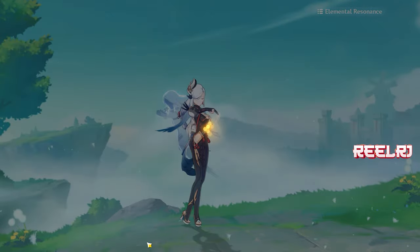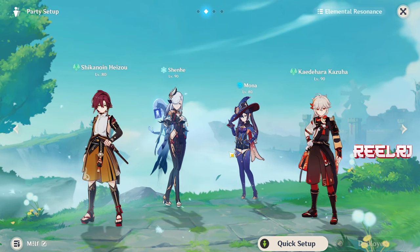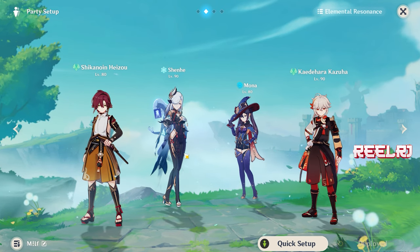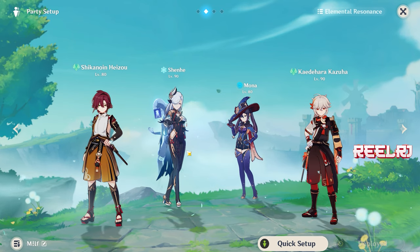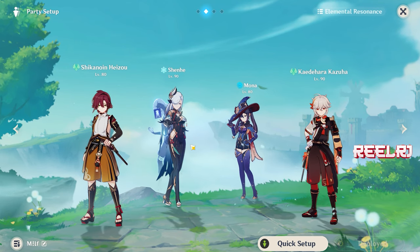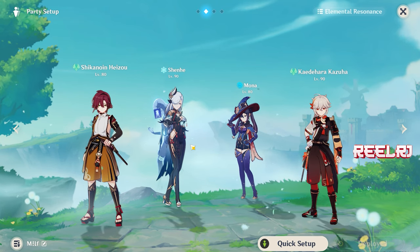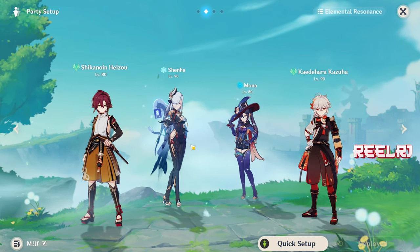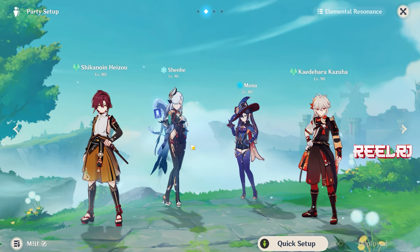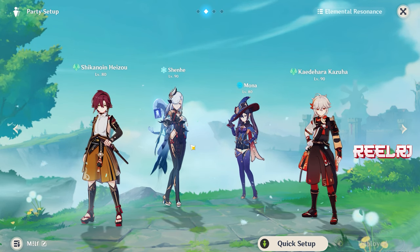Replacing Diona with Shenhe — Shenhe is the character you should always use with Ryou Tesli if you have her, because she is the only character in the game that specifically buffs cryo elemental damage. Ryou Tesli's elemental skill lasts 10 seconds and Shenhe's buff also lasts 10 seconds, so it's a very good match. Mona is here again for the freeze reaction and to buff the overall damage of your main DPS.